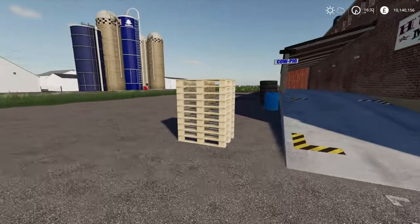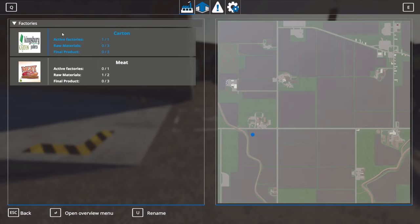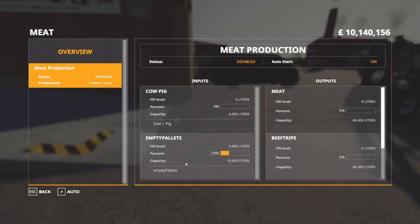Those pallets there will now be classed as an input. If we go back to our Global Companies menu and click on the meat factory and open the overview menu, you can see we have our empty pallets ready. So all we need to add now are some animals — let's go and get them.